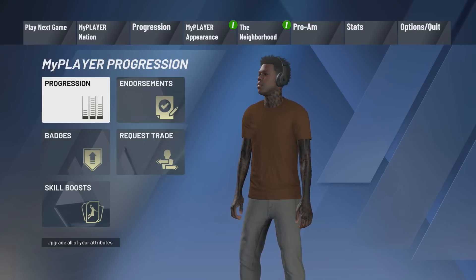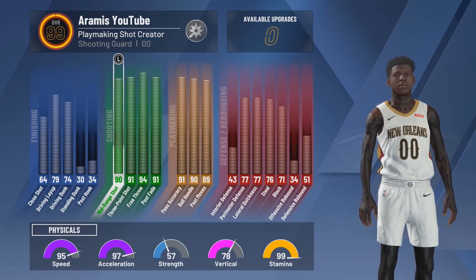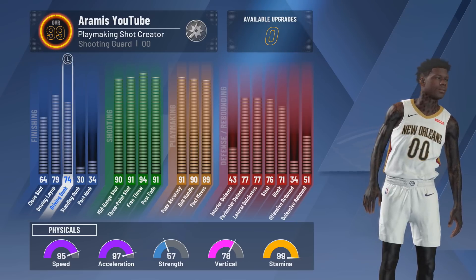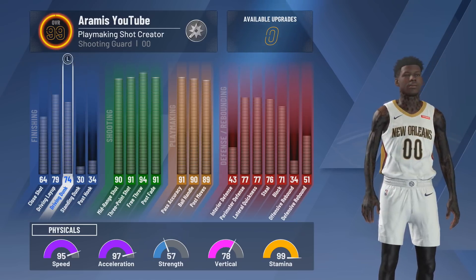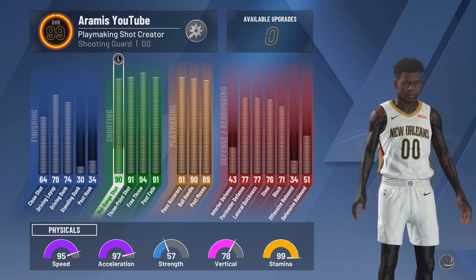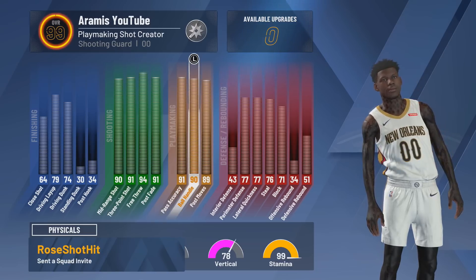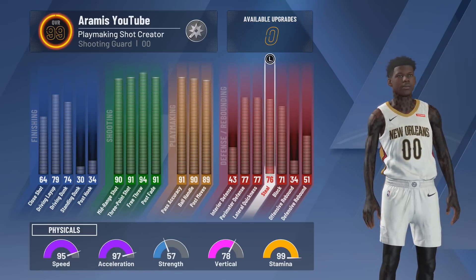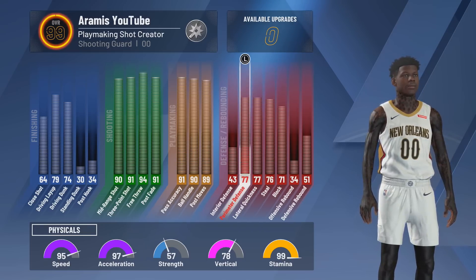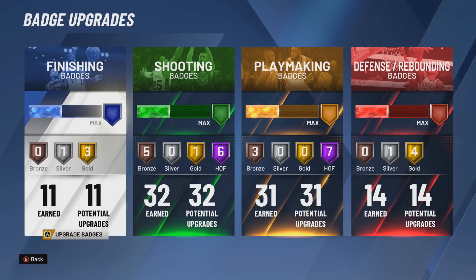I gotta show y'all this dude's build — it's crazy. He's got a 99 overall playmaking shot creator. It was 98 but I got it to 99. He's got a 79 driving layup, 74 driving dunk — not too bad. You guys know I love builds with contact dunks, but this one makes up for it with a 90 midrange, 91 three-pointer, 90 ball handling so I can speed boost right away, and some not-so-bad defense. 95 speed, 97 acceleration.